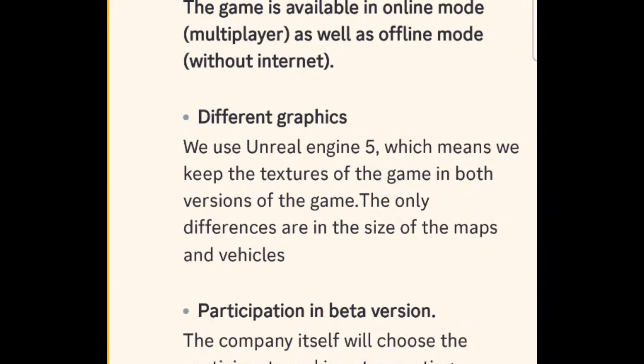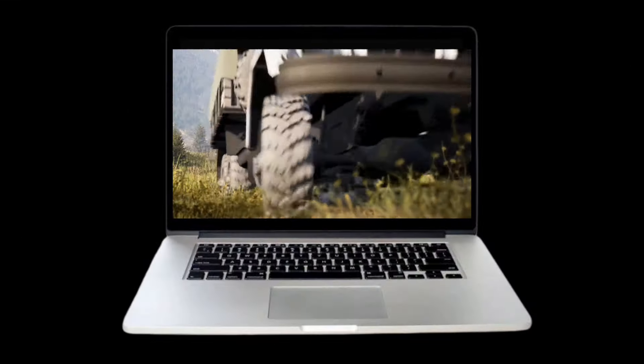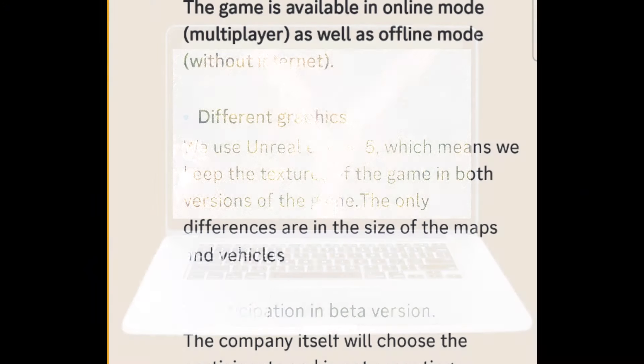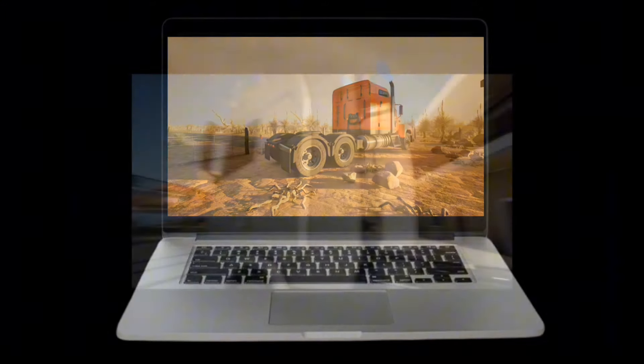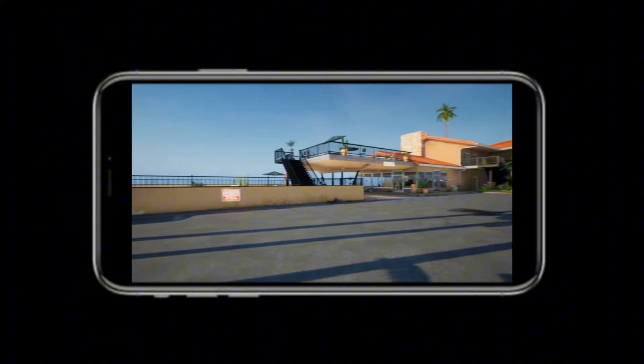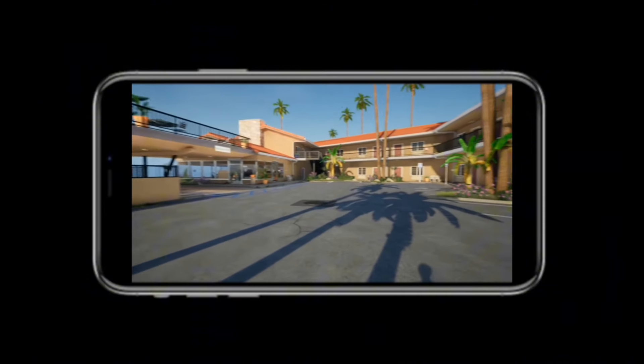The next question they answered is concerning what will differentiate the mobile version from the PC version of the game. They said that the textures of the game would be the same in both versions, and that the only difference is the size of the map and the vehicles that would be available. This means the PC and mobile versions will almost look the same, with just a slight change.